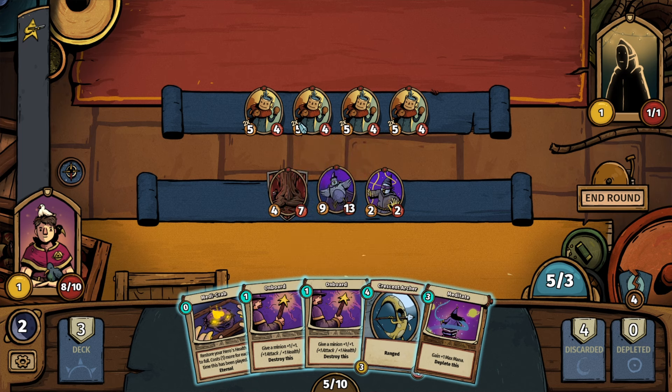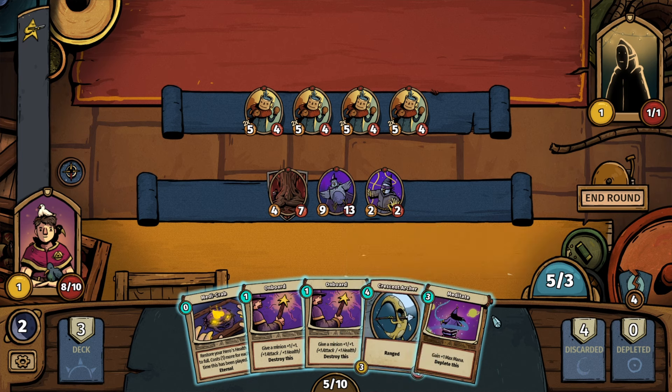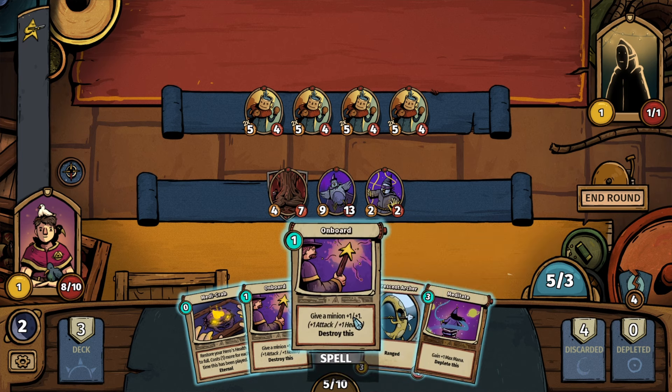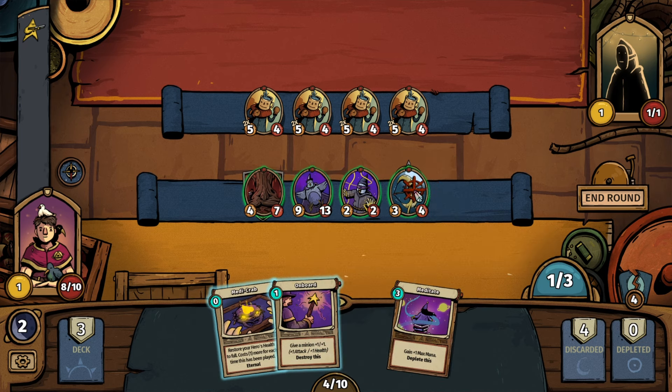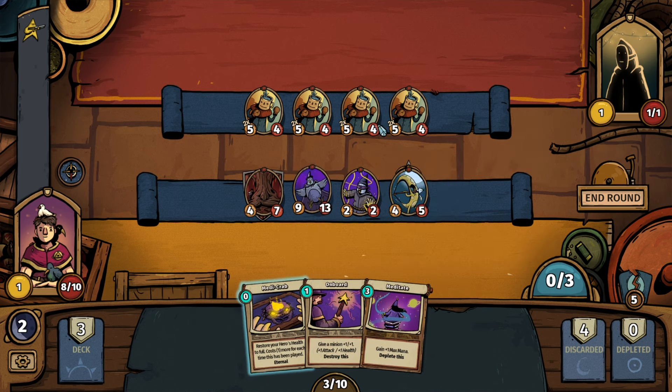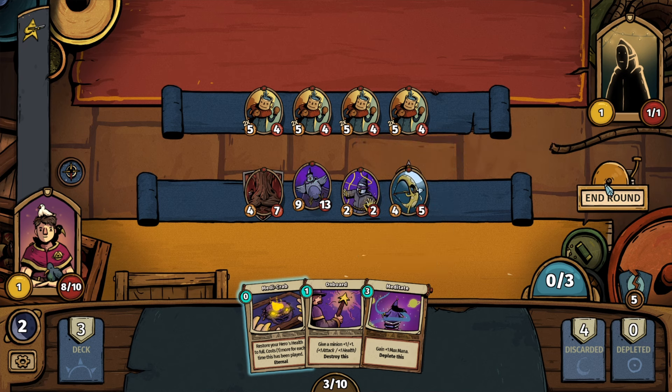The Pigeon can do some work and hang in there to take a couple out. We have the Crescent Archer — four HP, does three damage. We could onboard him. If he attacks first, he'll be able to take the enemy out. Love the idea of getting a buffed-up ranged attacker. Got a little Crescent Moon shooting an arrow through itself — that's awesome. All the mana is spent. Let's see how this shakes out.